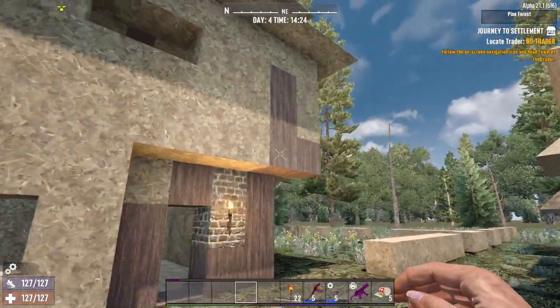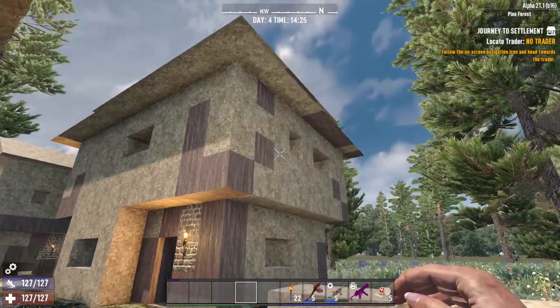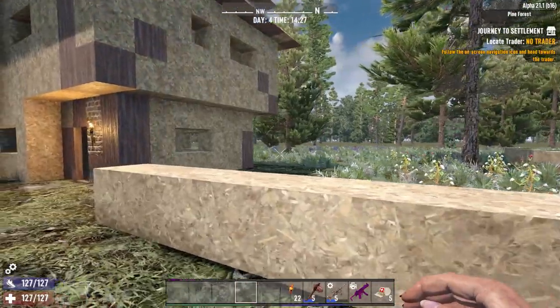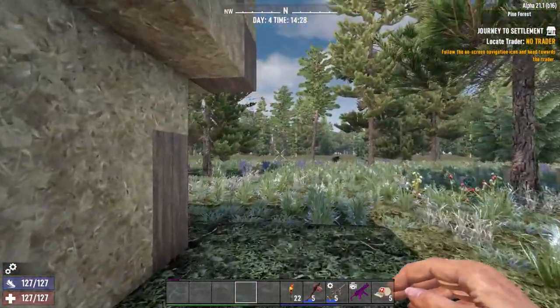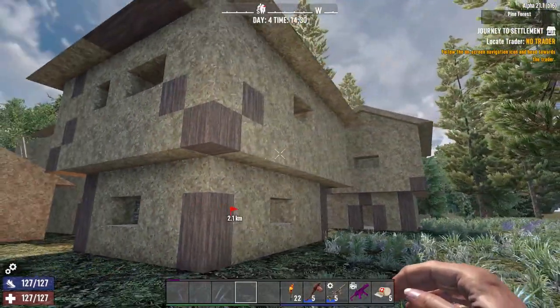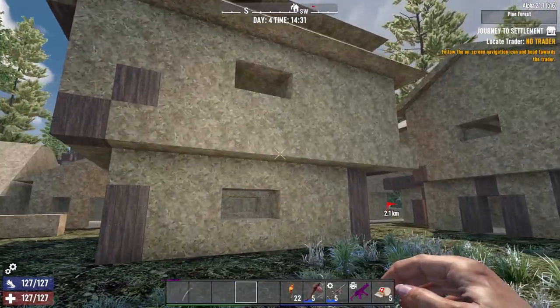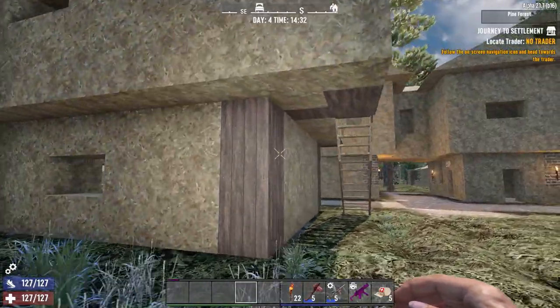The roof right now is experimental — I'm seeing what I think about it. I'm not sure if I'm going to keep the double slanted design or not. It looks a bit Asian to me, but this is a fantasy campaign so it kind of fits. Let's take a look at the building.